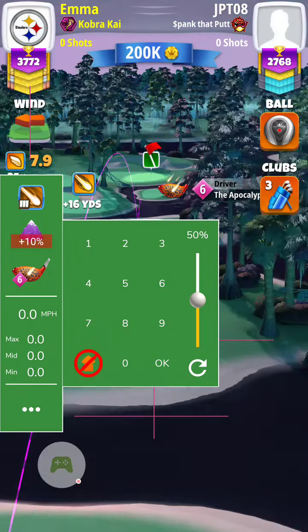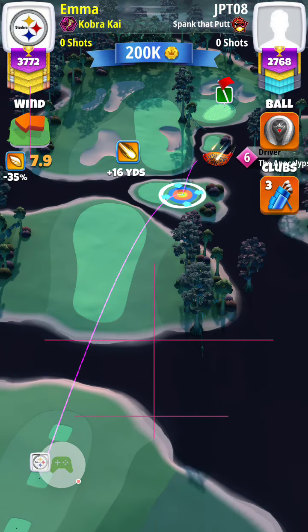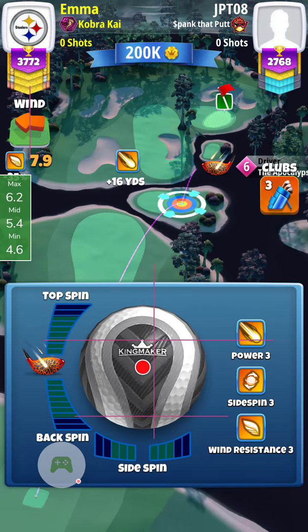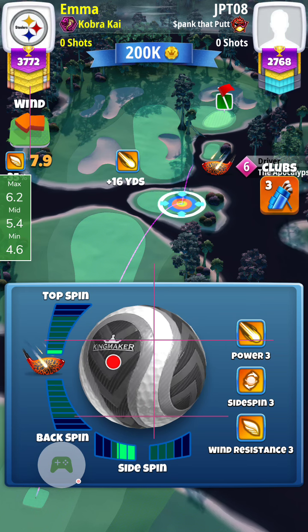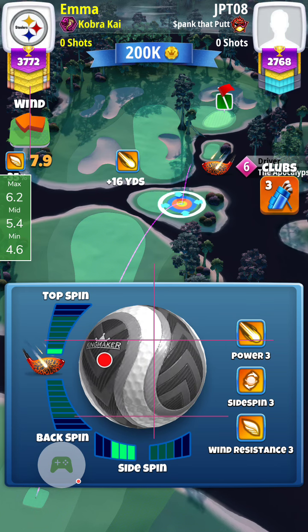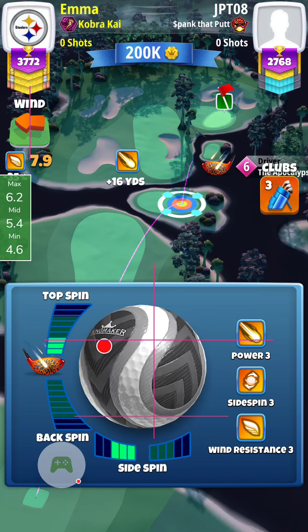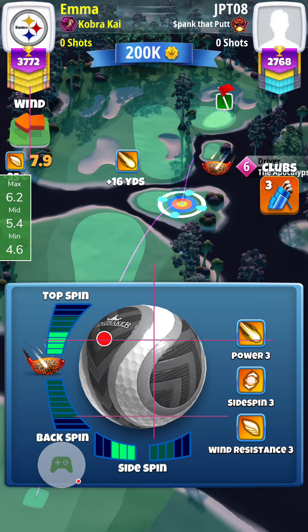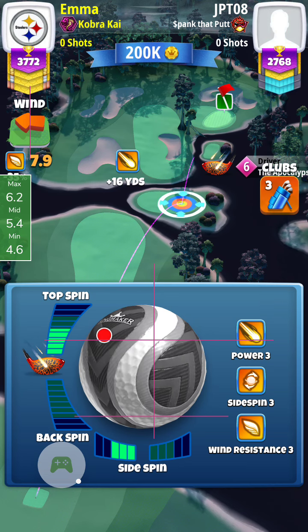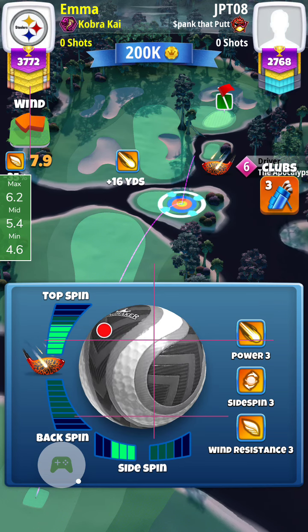Here's how I'm playing my drive on the par 4 fifth hole — plus 10% max, Kingmaker, Apoc. You can use Apoc 5 with max left spin: three bars left spin, then five and a half top spin. That will get you where you need to go. You want to push it down this fairway but stay on the left side.